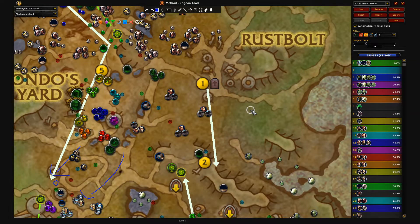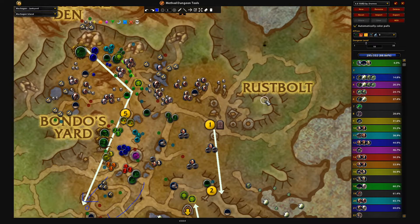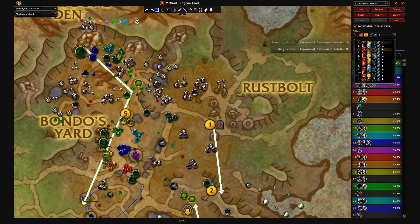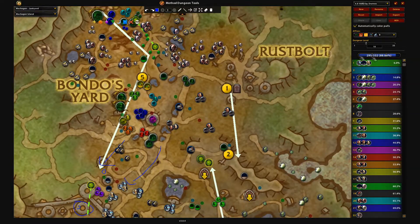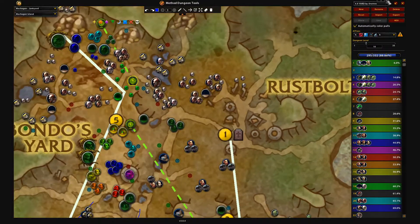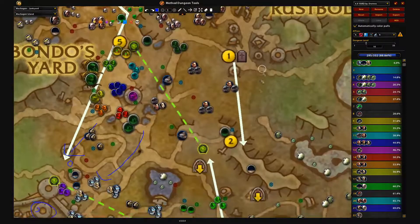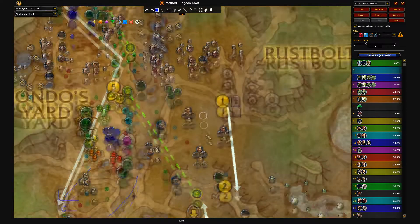Hi, my name is Ducky and today I'll be going over the Operation Mechagon Junkyard route for the week of Bursting, Skittish, and Tyrannical. This route works across all these weeks — it's not too specific to bursting. This is the 4.9 yard route by Dratnos for Bursting, Skittish, and Tyrannical. There's not a lot to talk about specifically for bursting that changes in this dungeon.